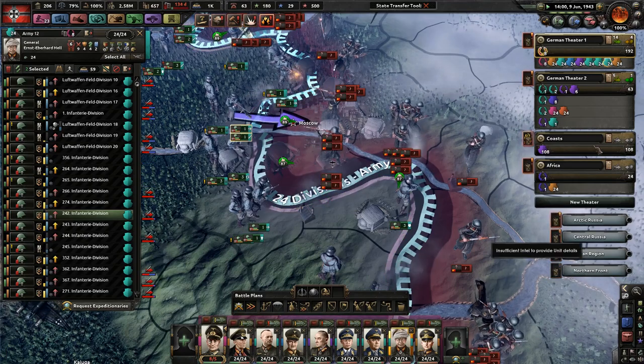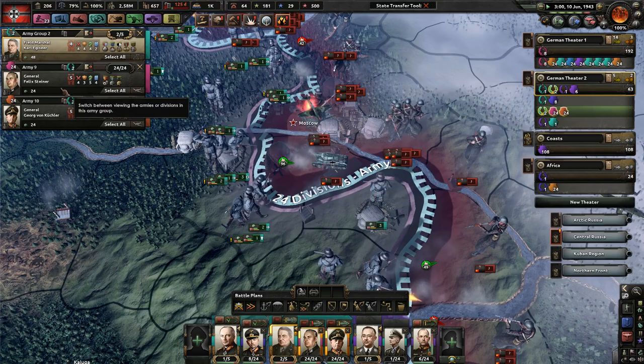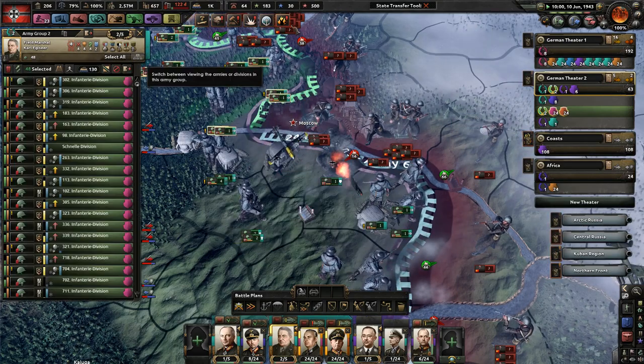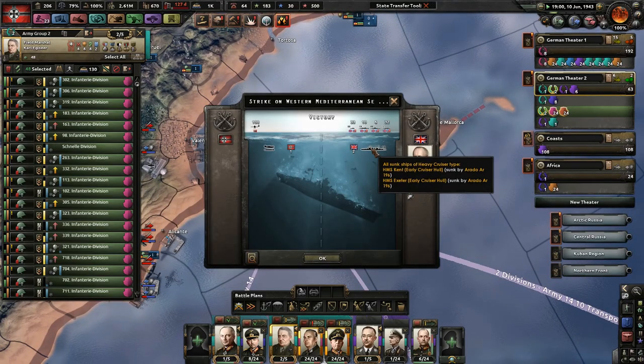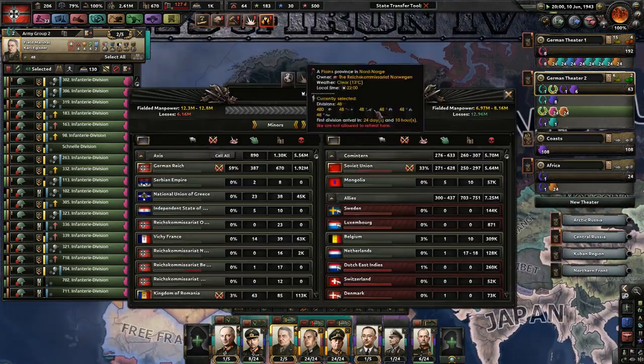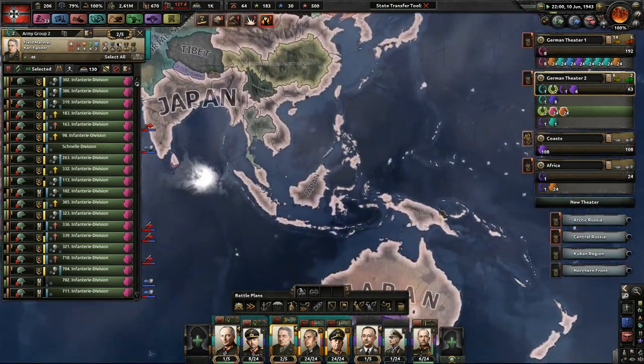Holy cow, didn't expect that yet. Level five, level five, and a level four field marshal isn't terrible. And Moscow has been taken! We sunk two heavy cruisers as well. How much closer is the Soviet Union to capitulation? 71% — great. How is Japan doing? Japan was a beast in the last episode, and it still is. They've almost conquered Sri Lanka, or Ceylon.